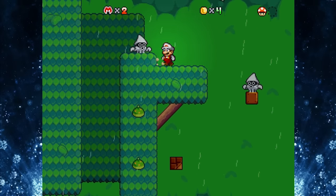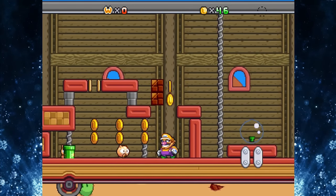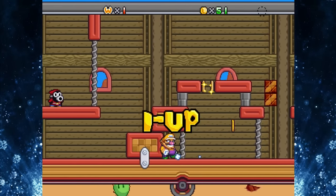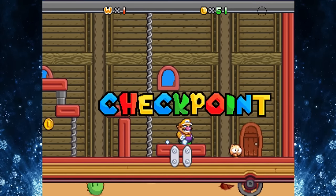Perhaps the best part is that you can play as multiple characters. Mario has his wall jump ability, Luigi has his super jump, but you can even play as Wario and Waluigi and they have their abilities from their games as well.